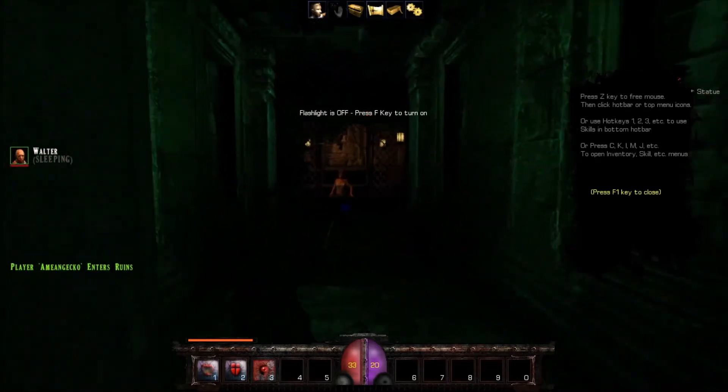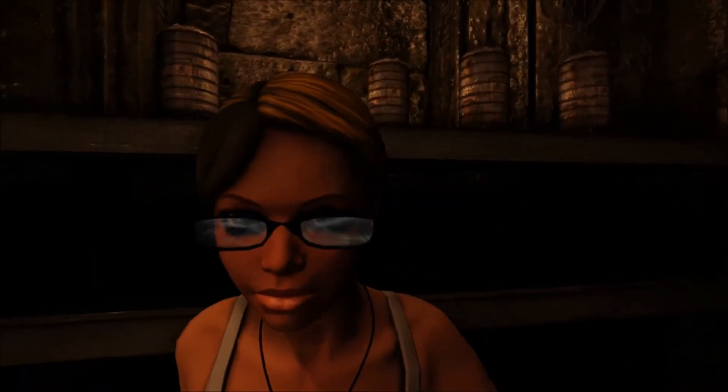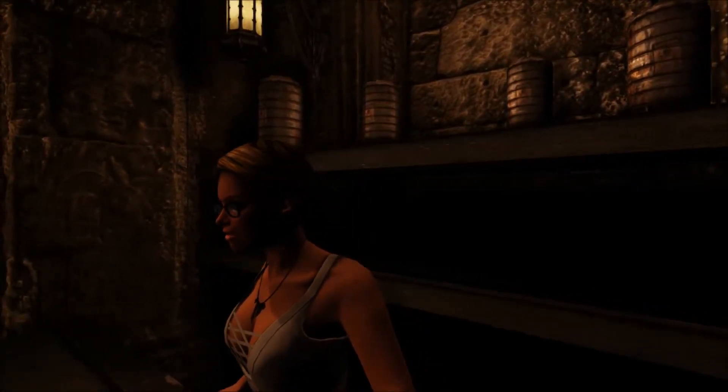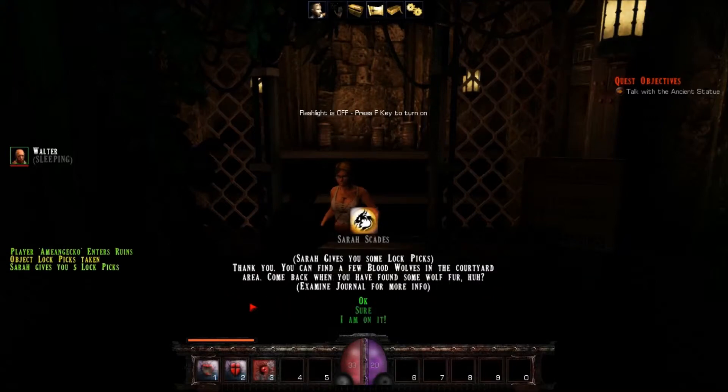Let's open the door and go talk to Sarah. She says I must be the new fledgling - Brock mentioned me - but don't get any ideas about trading here. This trade shop is set up strictly for excavators of the ruins. However, she is in need of some wolf fur, and if I can find some fur she might make an exception. Let's see if we can persuade some lockpicks. She says I can find bloodwolves in the courtyard area and to come back when I have some wolf fur.